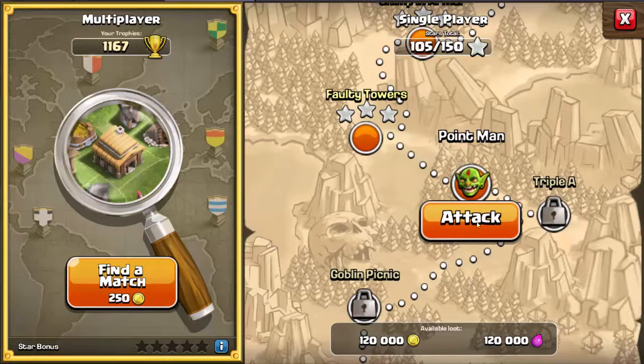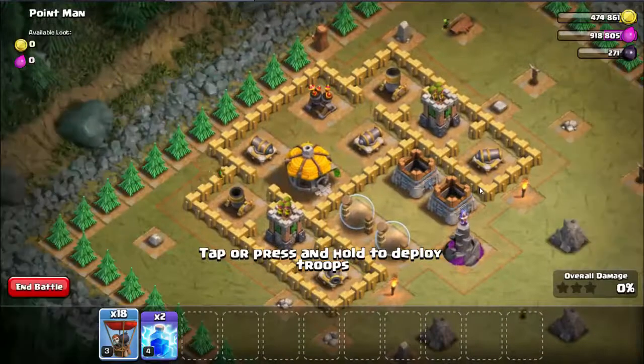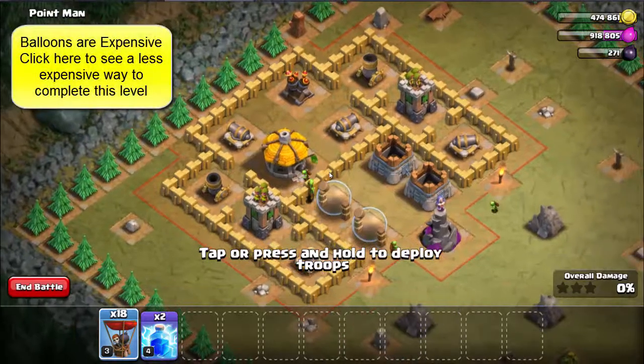Level 36 point man. The available loot is 120,000 gold and 120,000 elixir. I'm going to be using 18 balloons. In this level there is a least expensive way to do it — if you want, click up at the top.